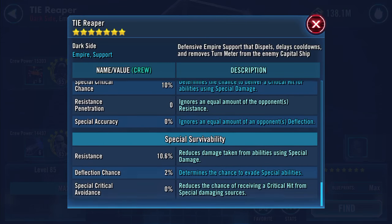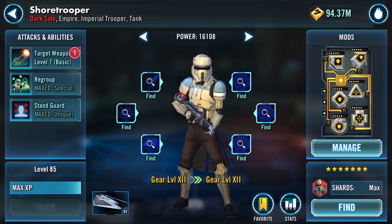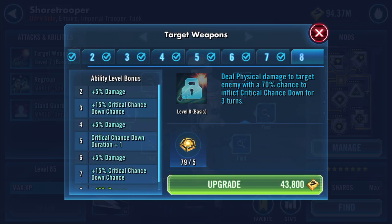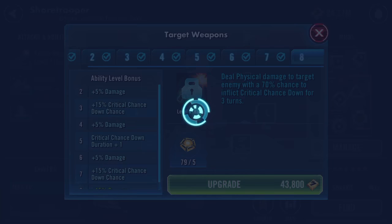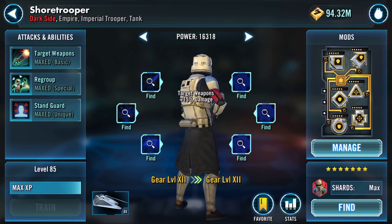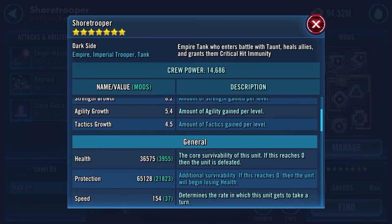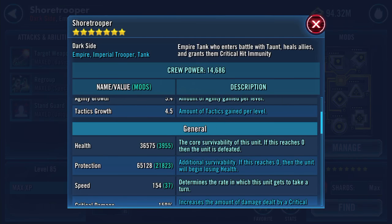Back over to the pilot — I realized there is one final thing I can do, which is use one of my precious omegas and max that out. My Shore Trooper is now maxed, other than the gear 12 pieces.